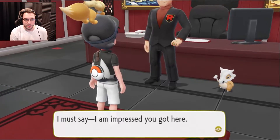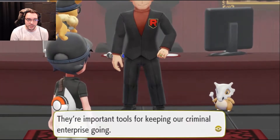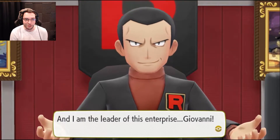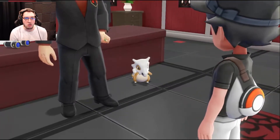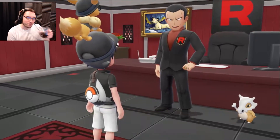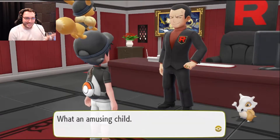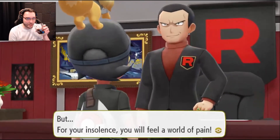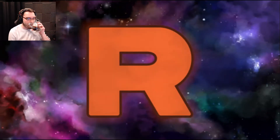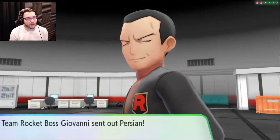So, you defeated Archer. I must say I am impressed you got here. Team Rocket captures Pokémon from around the world — they're important tools for keeping our criminal enterprise going. And I am the leader of this enterprise, Giovanni! I guess we do have to battle. I'm not even worried — he's got two Pokémon. One's gonna be Persian, I think. Yeah, there it is — Persian!